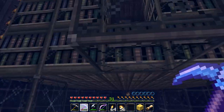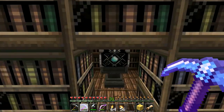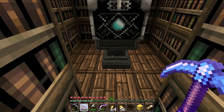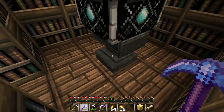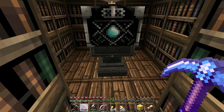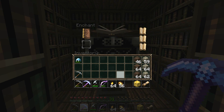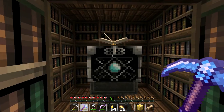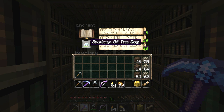I've also got an anvil placed over here because the enchanting table was floating in midair and I really didn't like that. An enchanting table and anvil are actually quite good together because sometimes you need to name items and so on. I think the enchanting table sitting on top of an anvil looks pretty awesome.